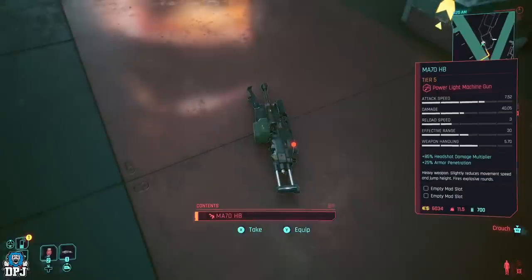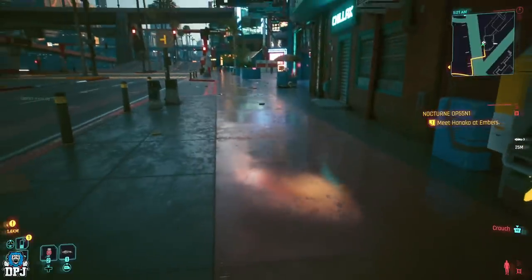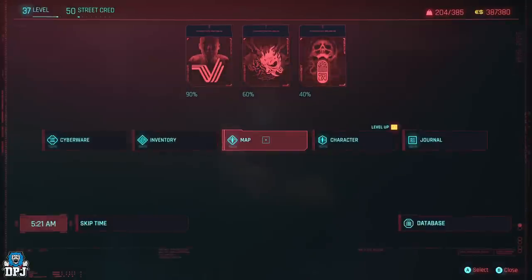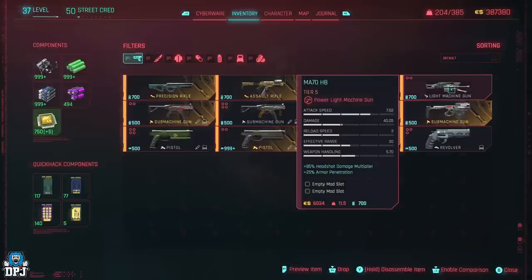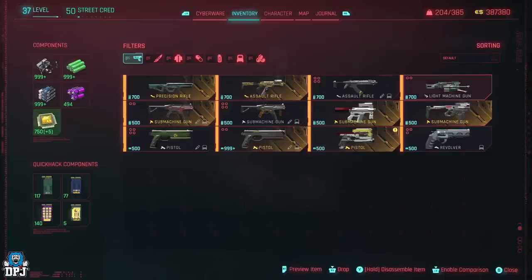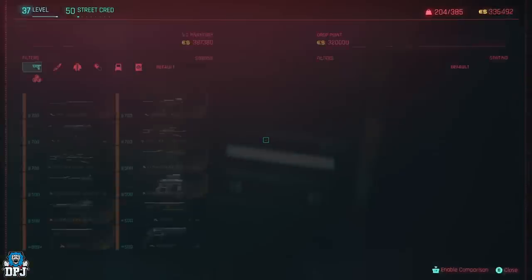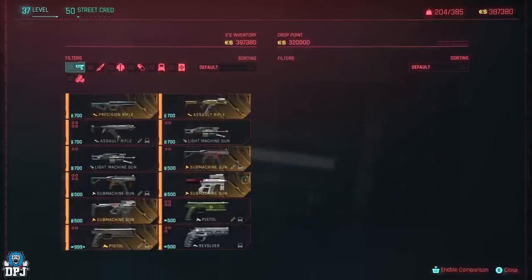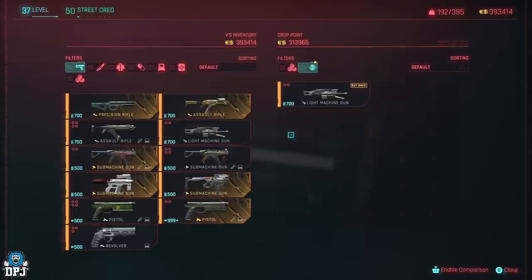It does work on console — I've seen people say it won't but it definitely does. You'll notice that when you pick the item up and go into your inventory you only show one of the item, as if they've stacked together. But when you come to selling it at the vendor you can actually see you have two, and you can sell both of them.